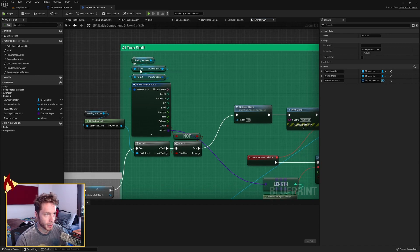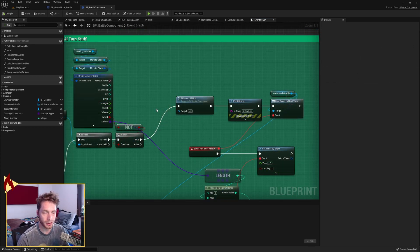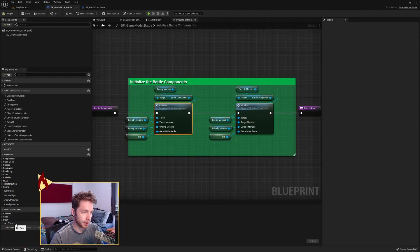We grab the owning monster, grab the monster stats off of it, and the monster stats off of that object reference. We break it and check if it's owned. The boolean 'owned' just means is it the player's monster — not whether we've caught it before like in Pokemon. We don't have that logic in place. If it is not the player's monster, we come up to AI selectability, followed by an AI-enabled print string, and we bind an event to the game mode battle's next turn dispatcher, which we created in the previous video.